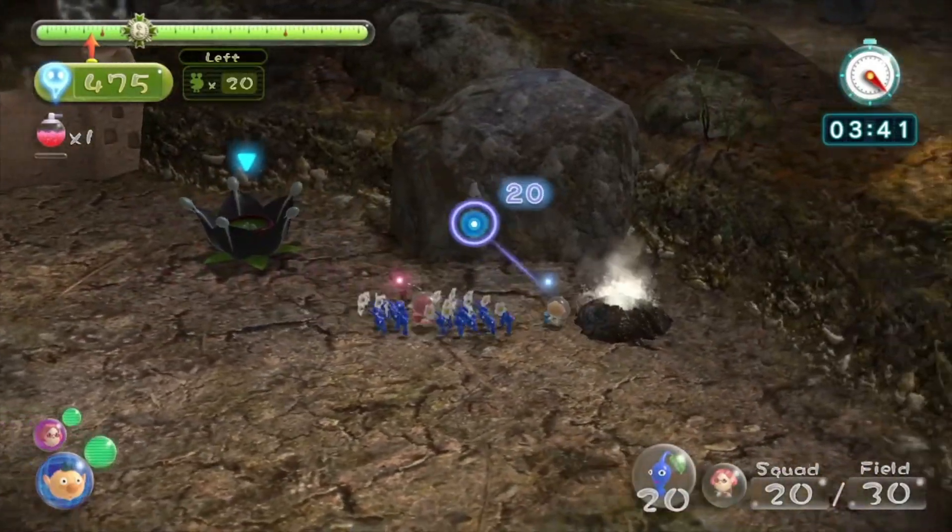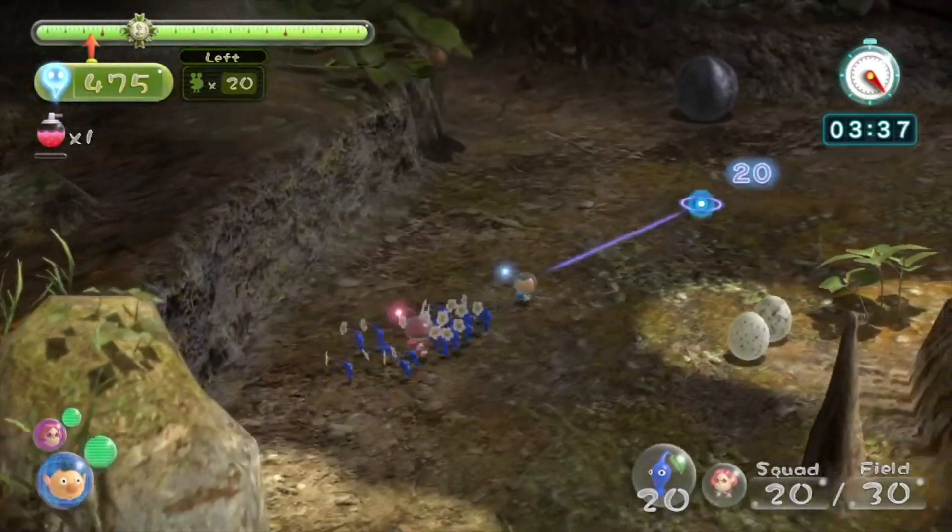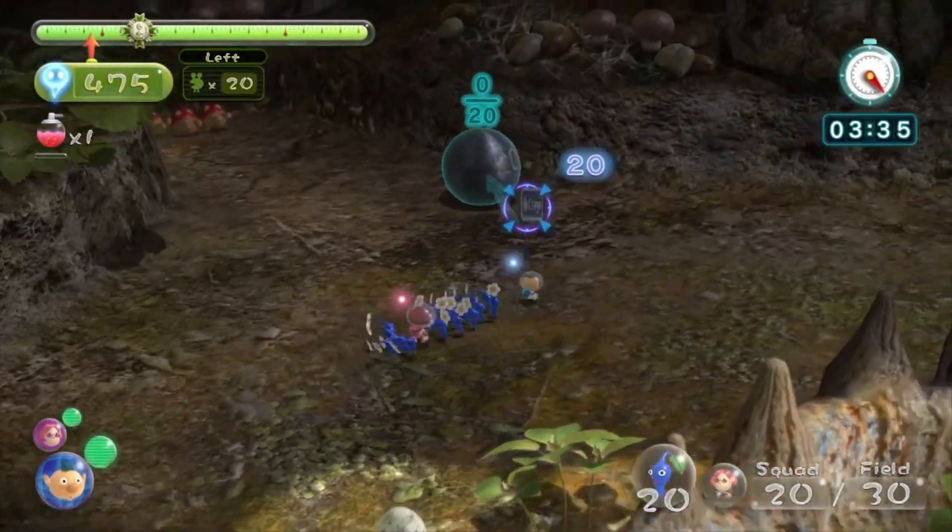All right, let's grab this spice spray — we don't really need it but it can be helpful. Now we're gonna take this geyser and hey, look, now we have too many Pikmin with us, so we can now use this iron ball.